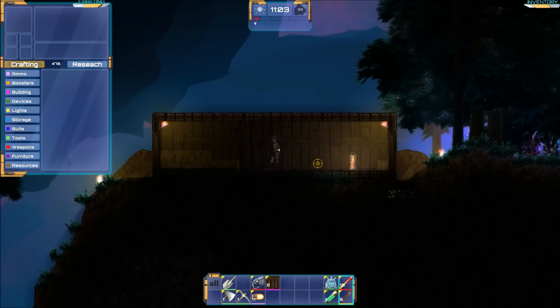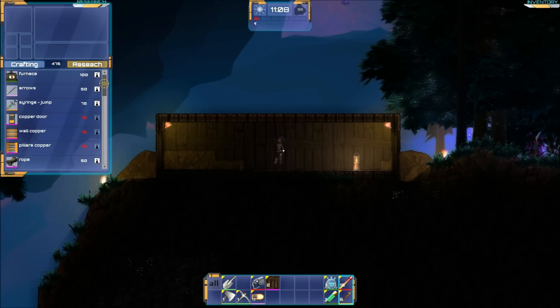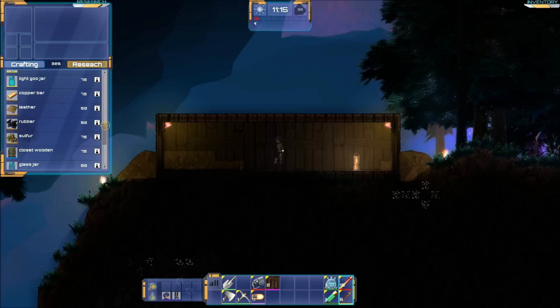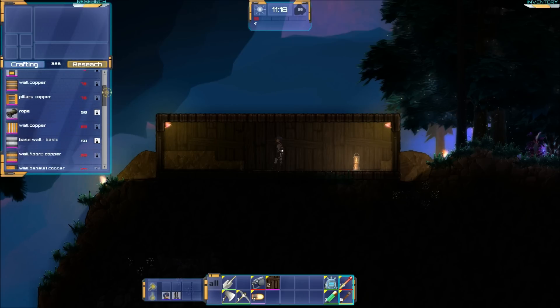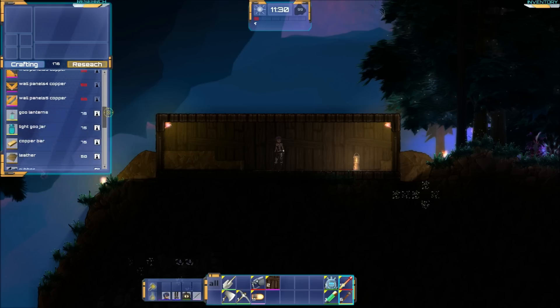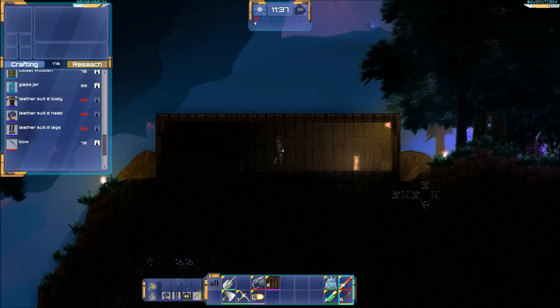Let's open crafting — look at all the points we have! Let's get some research done. I definitely want to research the rest of my leather suit. I've still got loads of points left. The furnace is quite useful — we need that to craft more involved items. Arrows and bow yes, but the max number of research items in the queue has been reached — I've already got four things queued up.